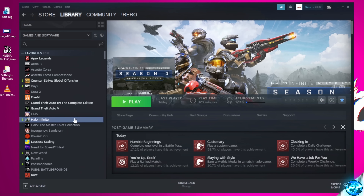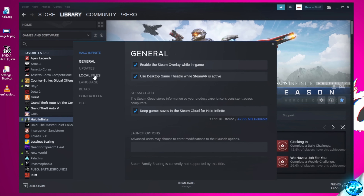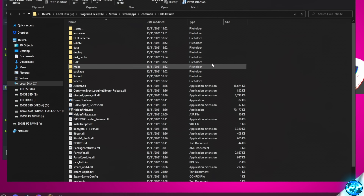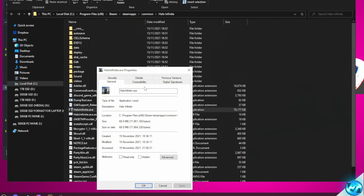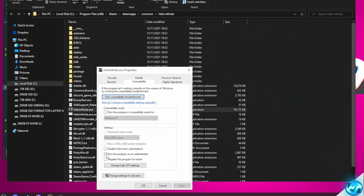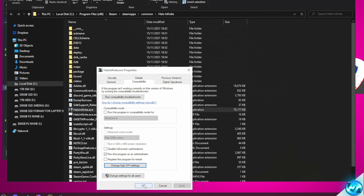Before we boot into the game, we can apply one quick optimization by right-clicking on the game inside of Steam, navigating to Properties, Local Files, Browse. Inside of here, navigate down to the haloinfinite.exe, right-click, select Properties, Compatibility, ensure that this game has been selected to run as administrator, go to Change High DPI, override the high DPI at the bottom, select OK, Apply, and OK.